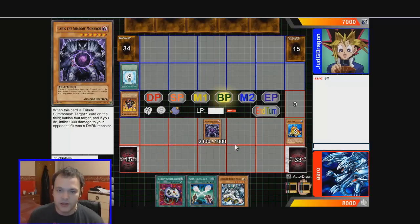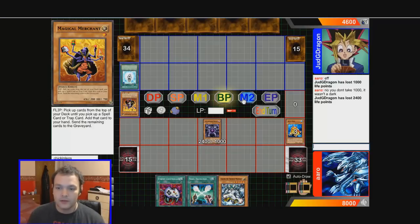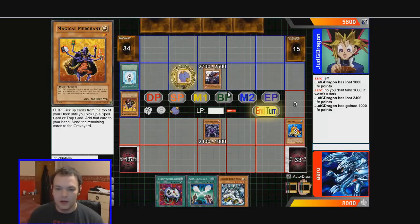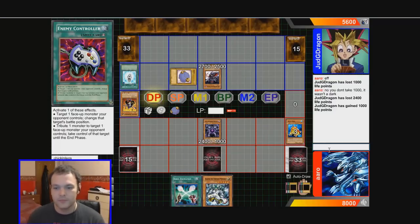It was a Magical Merchant — wow, I haven't seen that card in a long time. We'll go for the direct attack for 2400. Hope he doesn't have Gorz. It wasn't a Dark so no effect triggered. We're going to end there because I don't think he can kill me in one turn — but I may be wrong. He has Gorz, so I'm setting Enemy Controller since I don't like him having Gorz there.